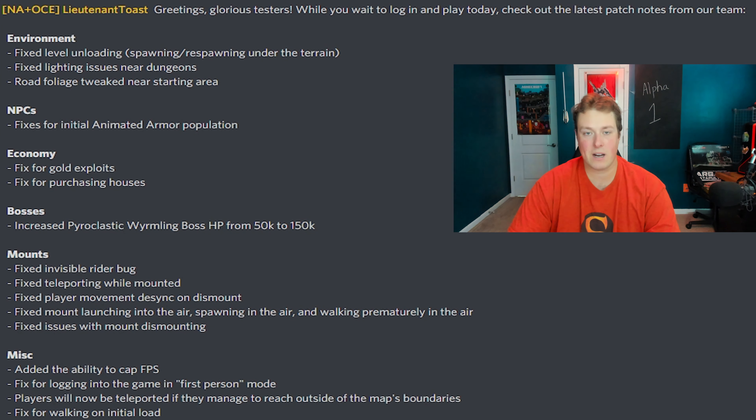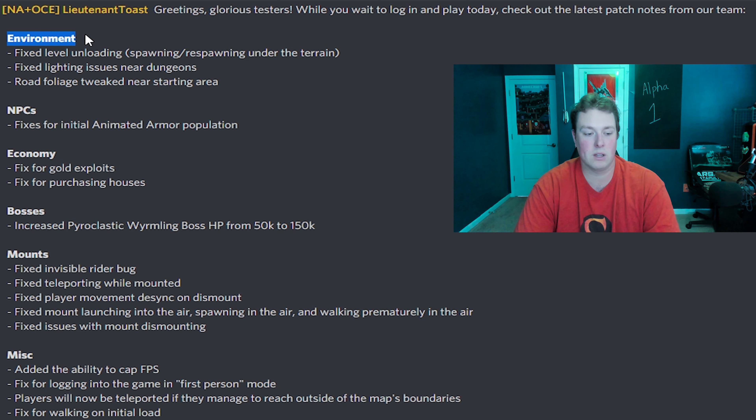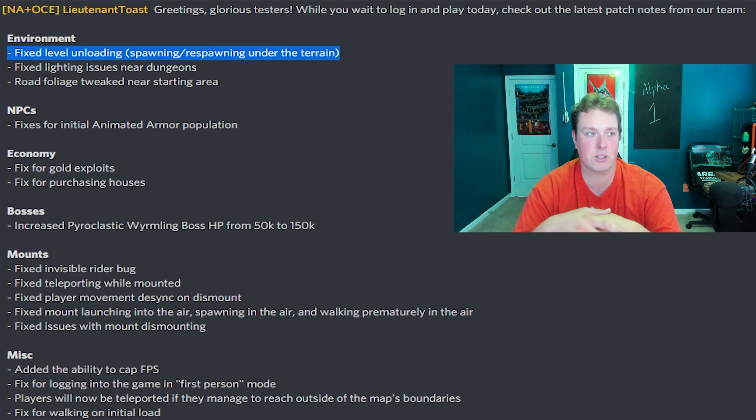First we have the environment fixes. None of these patch notes are that exciting to me besides one later on, but it's not really the biggest thing in the world. It sounds like they're really tweaking stuff to get some new cool interesting things added. First up for the environment, they fixed level unloading — basically when you're spawning or respawning under the terrain, it'll just correct you so that doesn't happen. I don't think you can ever fix that totally in a game, but they're probably to a point where it's not as big of an occurrence.